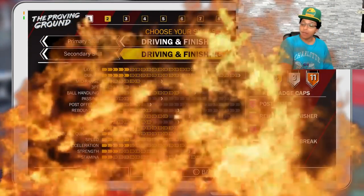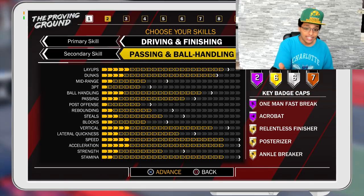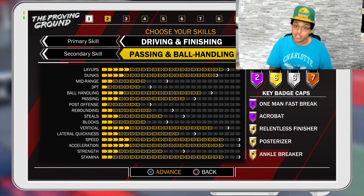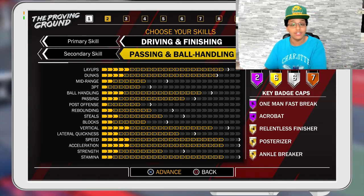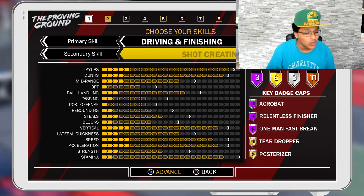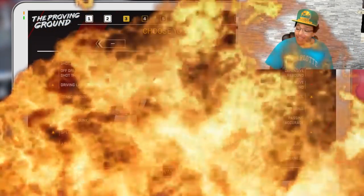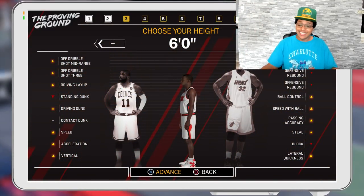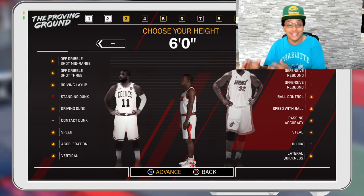Point guard. I was debating — should I go pure slasher, or switch it up and put the secondary as playmaking so I could at least speed boost? But I didn't want to drop from a 99 driving dunk and contact dunk to an 86 just so I could speed boost. The dribbling is still going to be wavy on this player, so I'm going pure, absolute pure slasher. This six-foot slasher, when I tell you it's going to catch height, it's going to catch the nastiest posters you've ever seen.